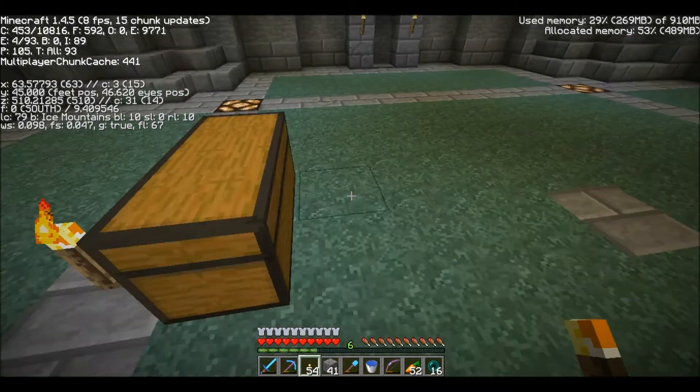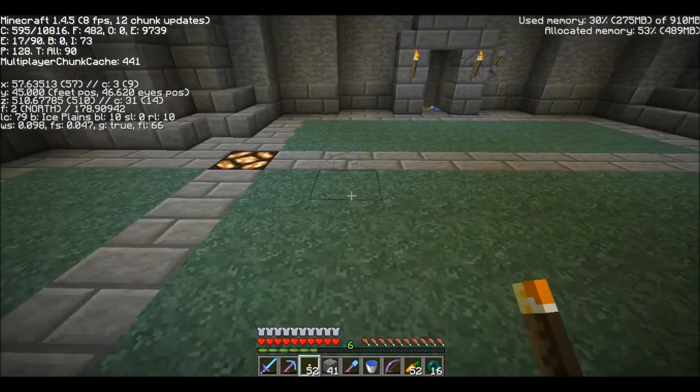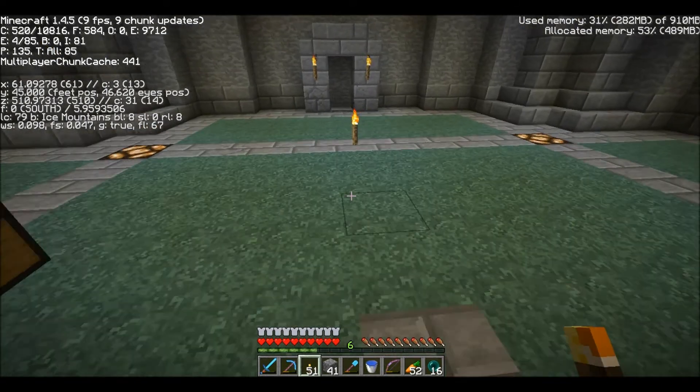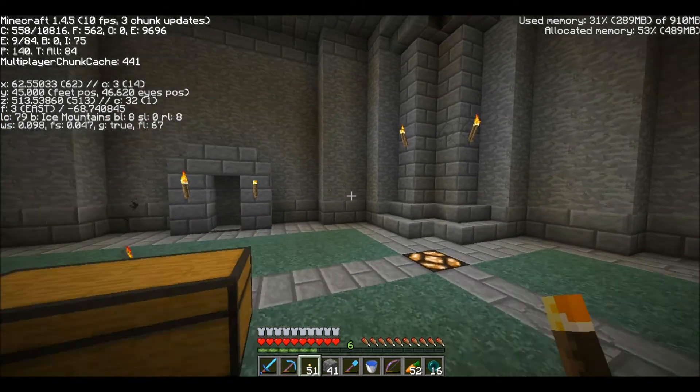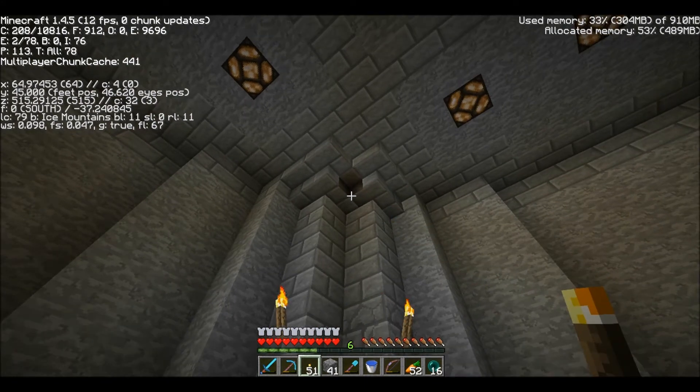With these torches on, nothing should spawn. And once I get the trees in there, we won't have to worry about it. So that's all four, right? Now we're at eight, so nothing can spawn. I'm not too sure about these pillars here - I can't get rid of that white glitch. I've tried, it's not going anywhere.